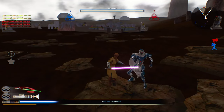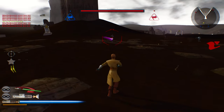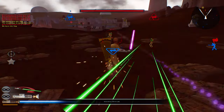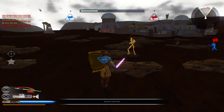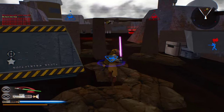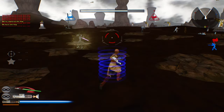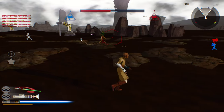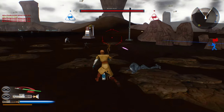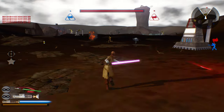Damn snipers. Alright, we'll take the flag because our guys seem to be very useless at this point. I'm just going to kill anything I see in my path. Good — Republic has scored a point, and that makes the score three and zero at this point.